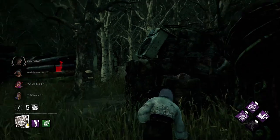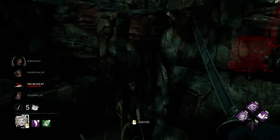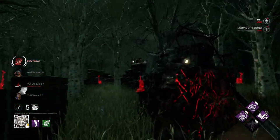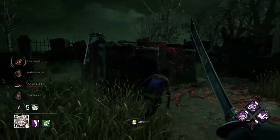Tip 23: don't pick up if you know other survivors are nearby. This isn't just to save yourself from flashlight saves, but also body blocking attempts. If you go hit a survivor that's trying to come in for a save or body block, it's super easy to scare them off just by hitting them once — you might even get a down out of it if they're being greedy.